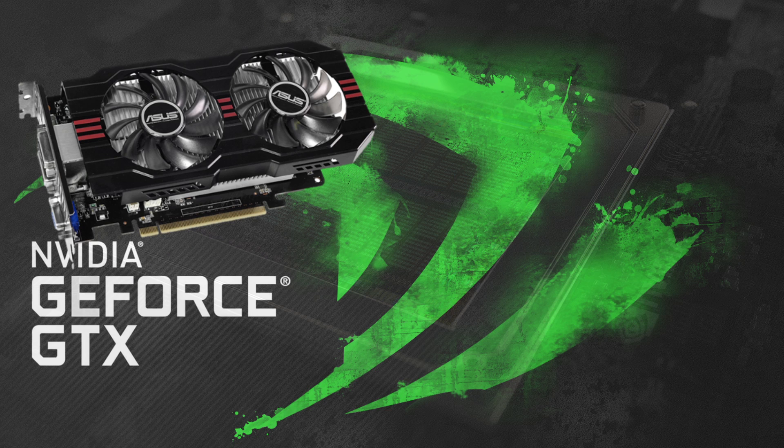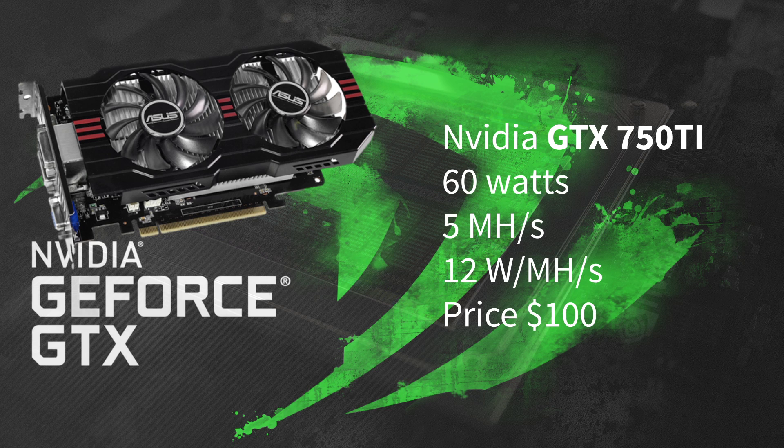Next up we have the GPU Nvidia 750 Ti with a wattage of only 60. It hashes at about 5 megahashes per second and uses 12 watts per megahash. The price is only 100 dollars.